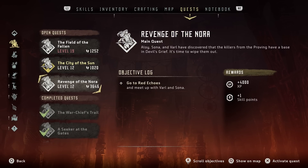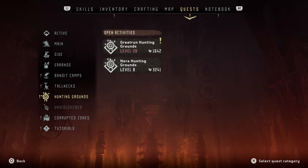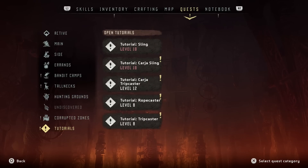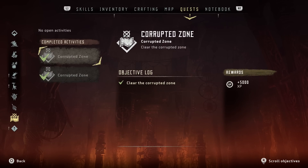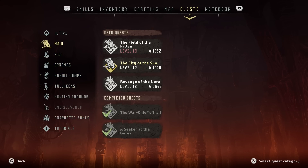I might actually go back to the Revenge of Nora quest - I've left it behind a little bit. Got bandit camps to do, Tallneck I've completed, the Great Run hunting grounds is level 20 so I'm a bit off there. Got some more corrupted zones to do - there's a lot to do indeed. I hope you guys found this episode pretty interesting - not a whole lot of combat really, but a lot of exploring, lots of new creatures. Thanks guys, I'll see you soon - bye bye!